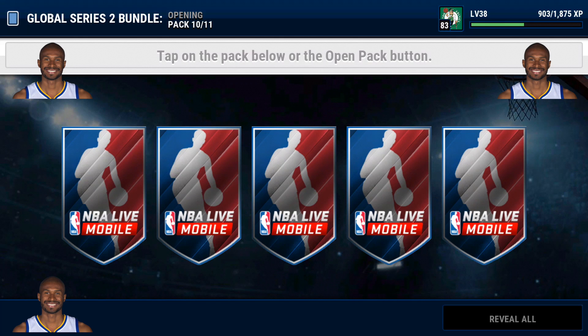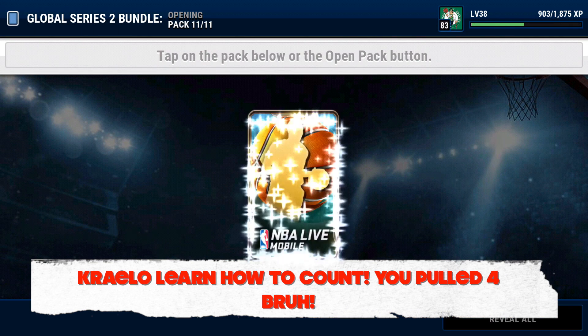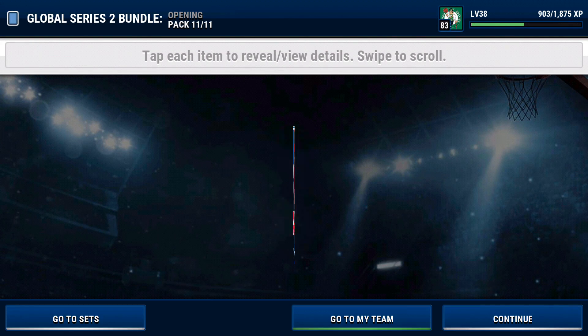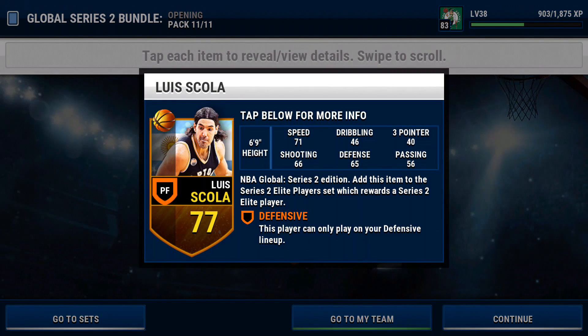One more pack to go — what can we clutch out? We get another Leandro Barbosa, I think we pulled five of him in this pack opening alone. And we pull the last card we need — let's go! We can go ahead and do that Elite Series 2 set right now guys!